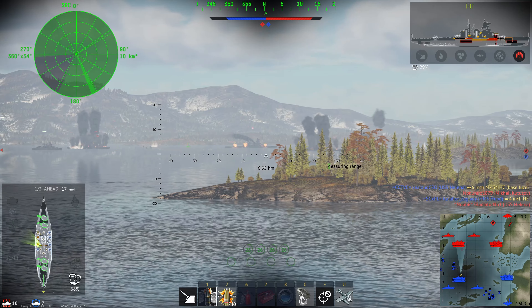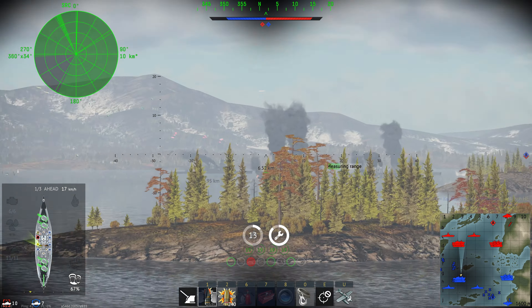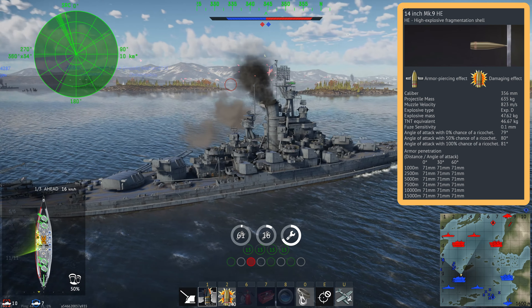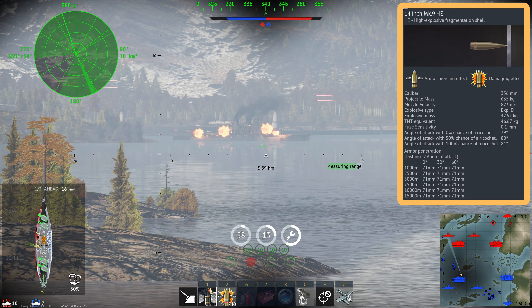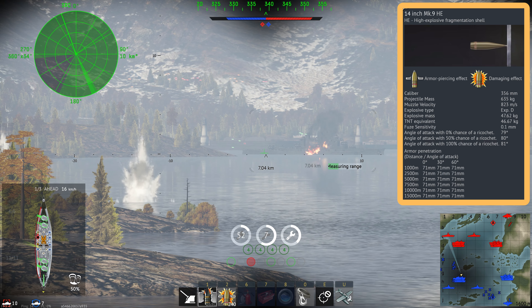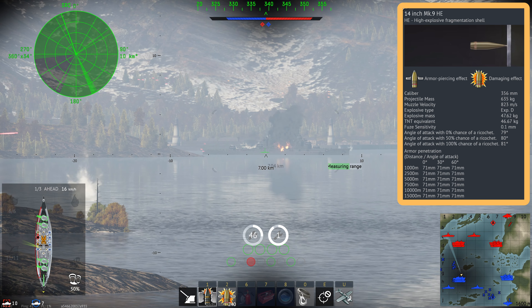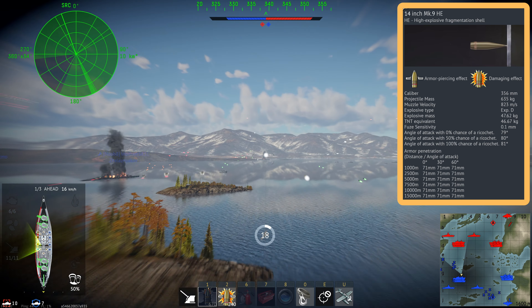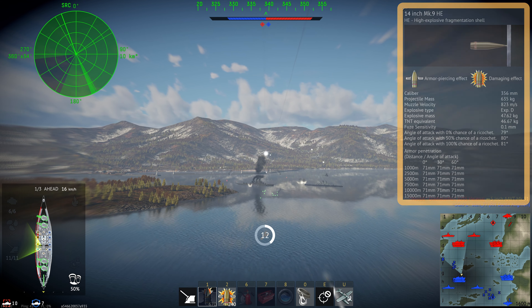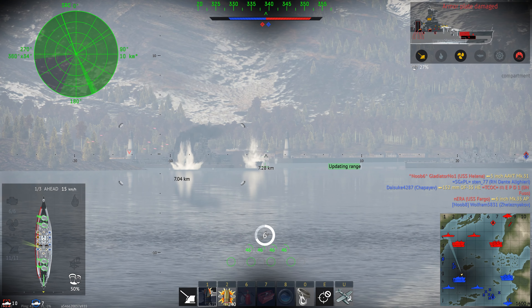The main ammunition is arguably the weakest point of the Nevada — this ship does not get semi-armour piercing rounds. Instead we get a high explosive round and an armour piercing round. The HE round contains 46.6 kilos of TNT, which is quite low compared to some other battleships in War Thunder, and it only manages to penetrate 71mm of armour. For example, the HMS Marlborough's HE rounds have over 80kg of TNT, and the HMS Hood's semi-armour piercing rounds have 53kg of TNT — and that's a semi-armour piercing round, not even a high explosive. So the Nevada's high explosive round is pretty terrible.